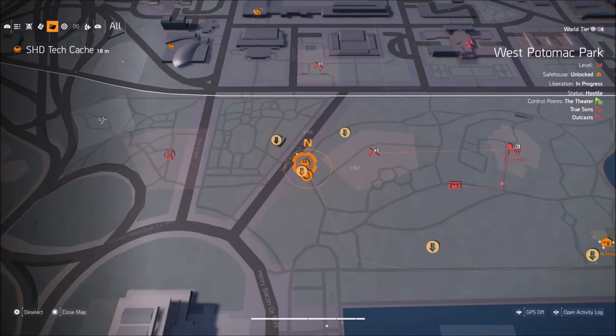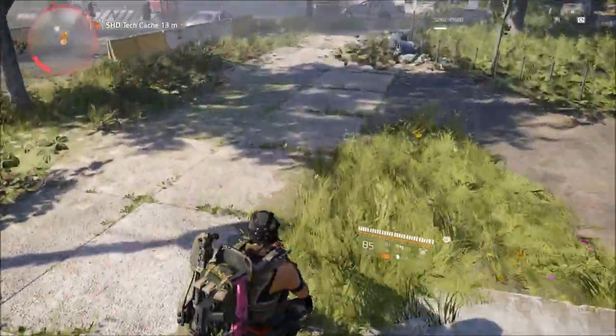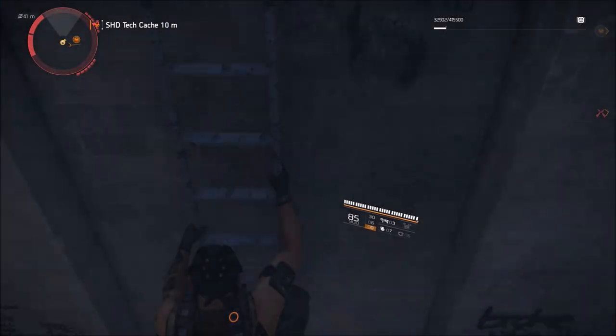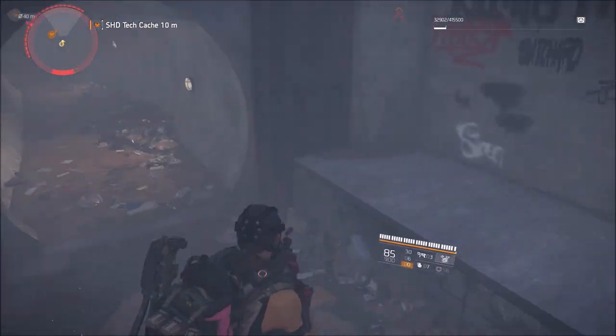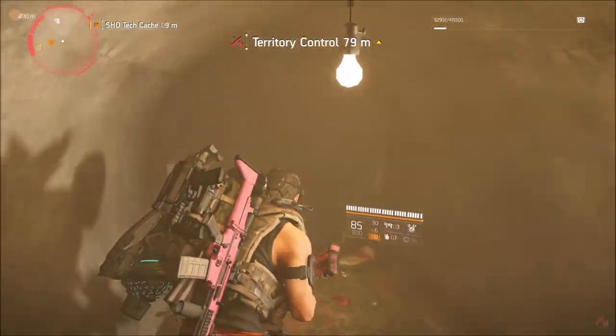It was not quite dark yet, but it was getting there. The first location we're going to go to in West Potomac Park is in this sewer grate. You're going to drop down in the sewer grate. There's some loot and other items here in this room, but there is a computer panel — a laptop — that you're going to need to activate.